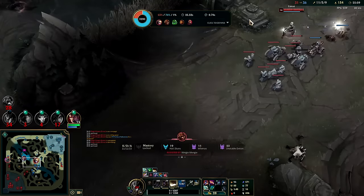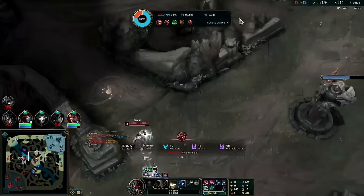I'm going Banshee's — I need magic resist. Magic resist and ability haste is what we need.